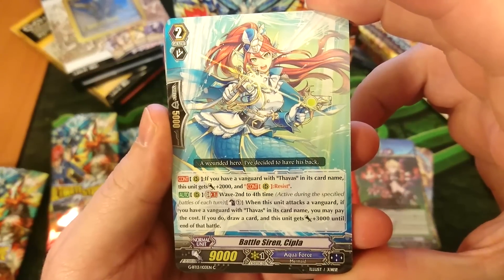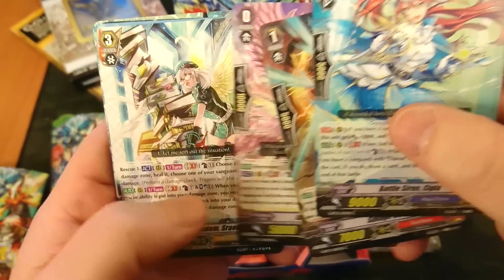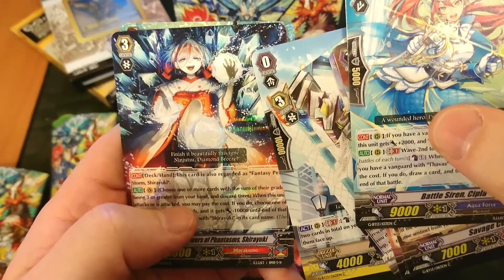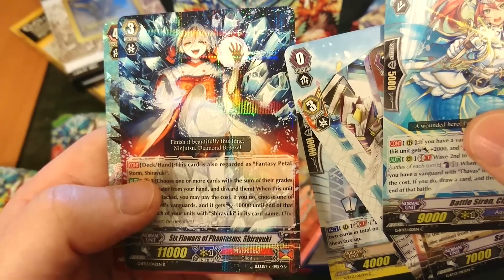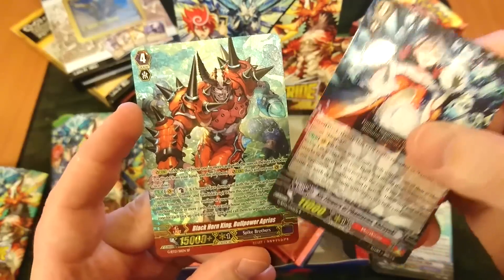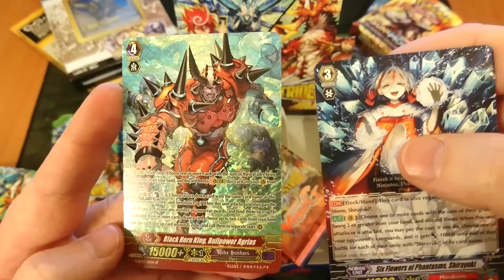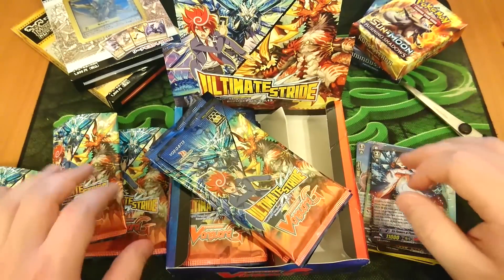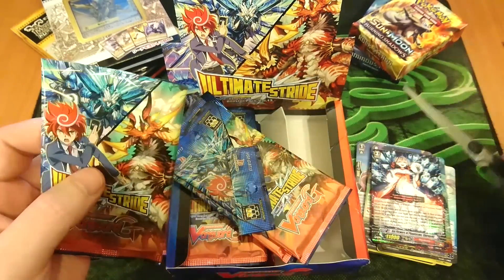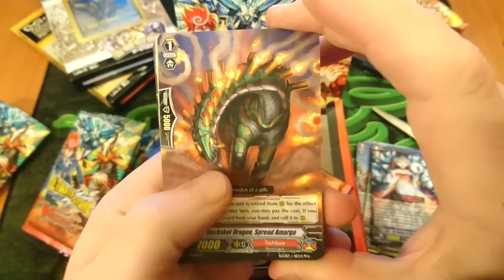Let's get to the next pack. First card in the pack: Black Siren, looks really nice. If you're the type of TCG player that likes cute girls on your cards, Vanguard in general does not disappoint, does it? Six Flowers of Phantasm and the Black Horn King Bull Power, Agrius. Looking it up, that's a $10 SP card. The Black Horn King SP version is about $10. That is exactly why I picked up this booster — because these packs have a lot of really valuable cards inside. And who knows, maybe I'll pull one of those super valuable cards here pretty soon.